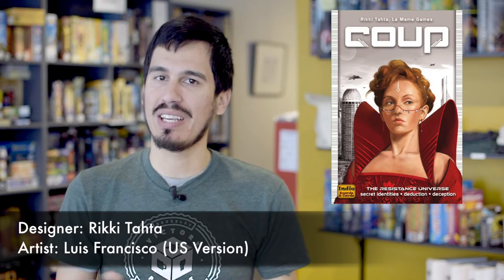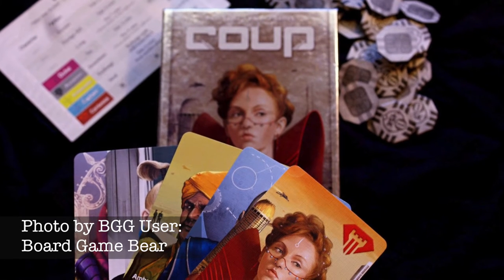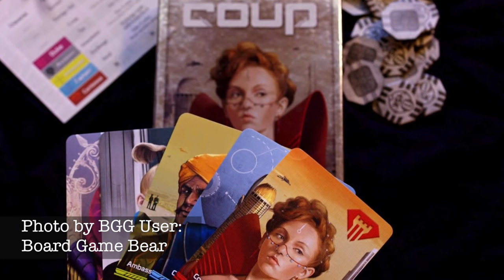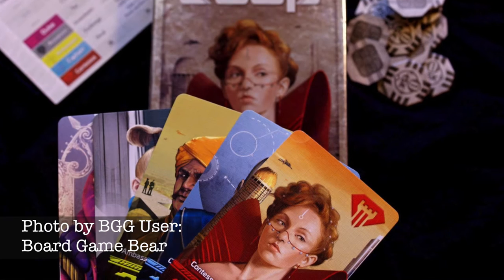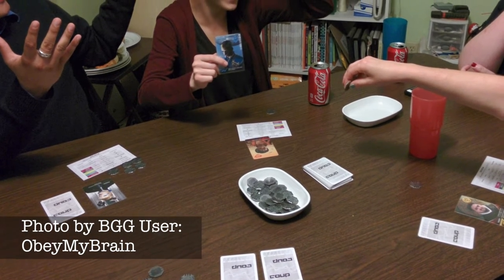Coup is a great small box game, regardless of setting. It just so happens to work particularly well when you're looking for a great portable game with a tiny footprint. In Coup, each player takes on the role of someone with influence over the court of the city state — or country or planet this game takes place in. This influence is represented by two cards that you keep in front of you, representing members of the court that you have in your pocket.